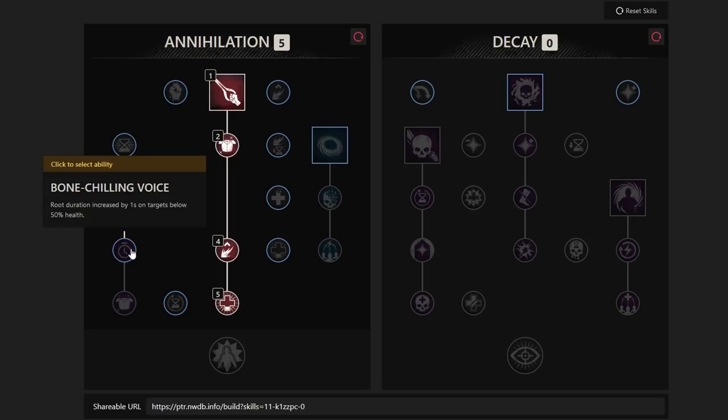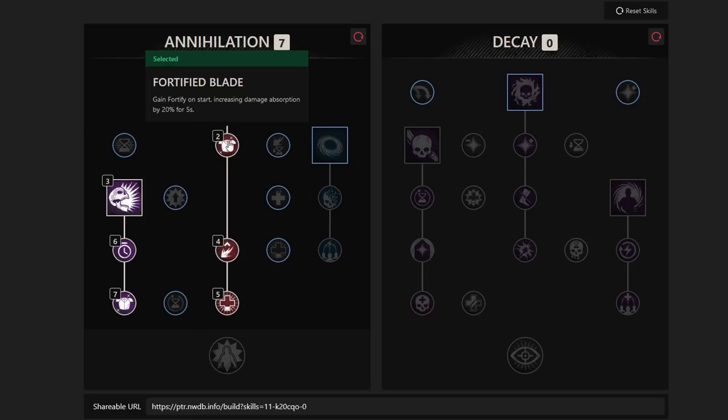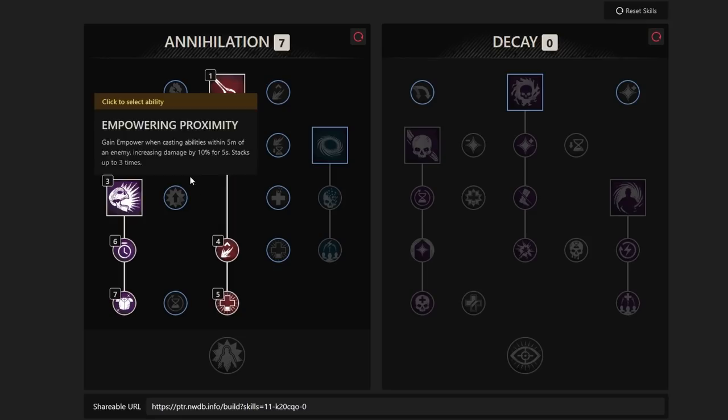Next is Petrifying Scream — what I call the root. It unleashes a void-infused scream dealing 100 weapon damage, staggering, and inflicting root on enemies within 5 meters in front of you, disabling movement for 2 seconds. Bone Chilling Voice increases root duration by 1 second on targets below 50% health. Fortifying Echoes grants fortify for each enemy hit, increasing damage absorption by 10% for 10 seconds per hit, stacking up to 3 times.